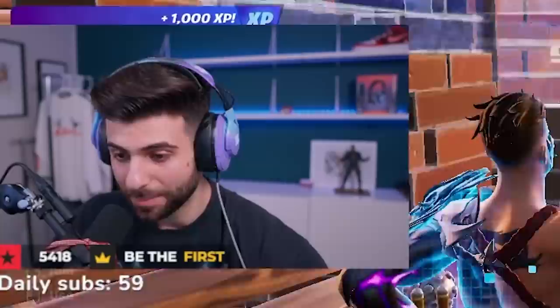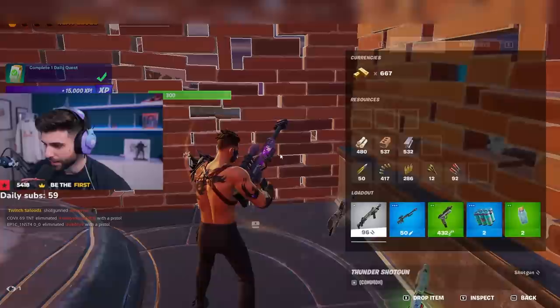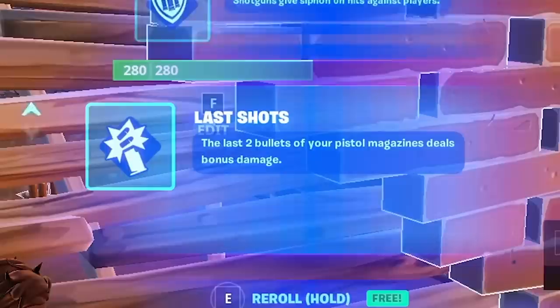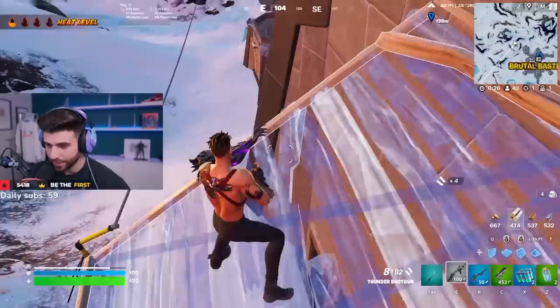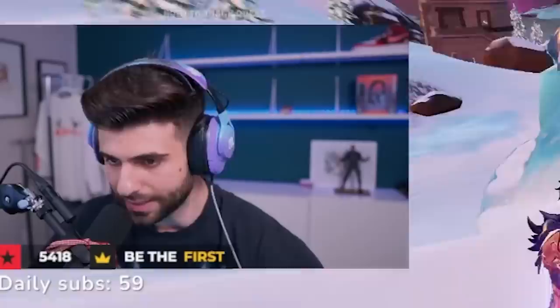Here's the deal: at Brutal Bastion there is a vault and I need to get to it. There are also four new augments. This is 'Last Shot' — the last two bullets of your pistol magazine deal bonus damage. I think Epic made it easier to unlock new perks, by the way — I got a new perk in my first game and just got one right now in my second game.